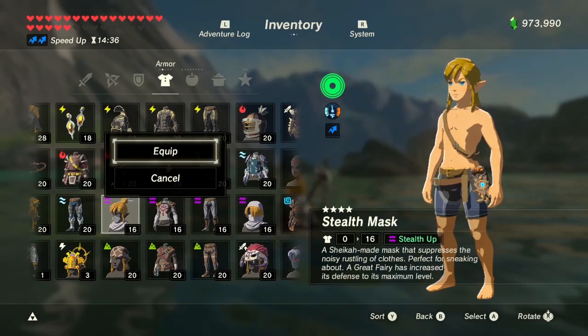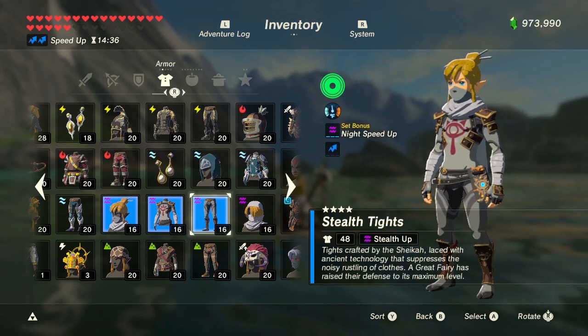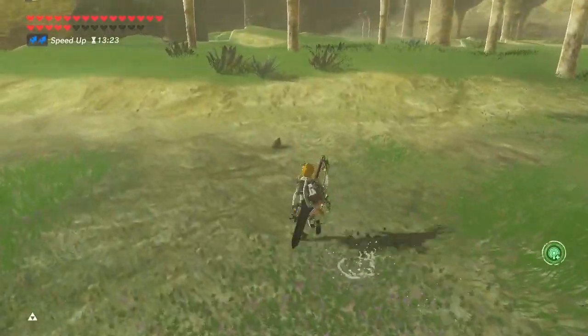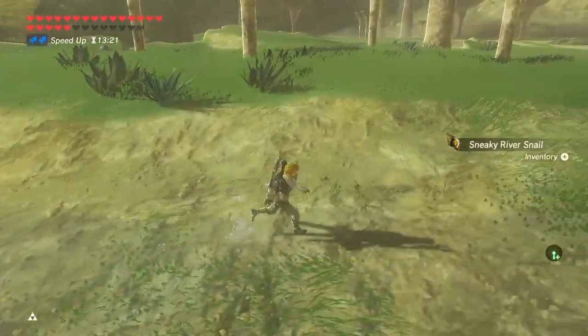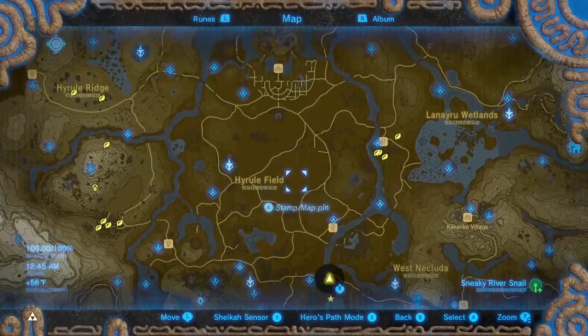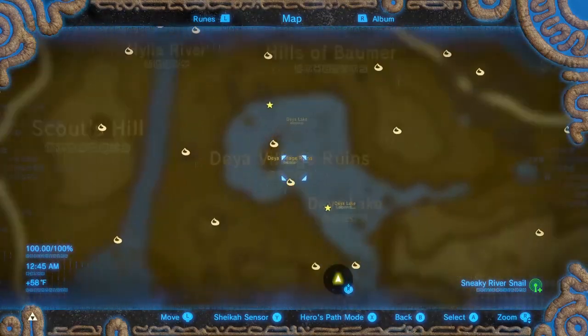Now for sneaky river snails — they give low stealth when cooked, but you need 15 to upgrade your Sheikah gear to level 3. Like I mentioned, you can get them randomly in shallow waters like Thunder Plateau, but there's one place they always respawn. Usually I go to this shrine, jump across the river to the Dea Lake, and sit until night so I can see them better.